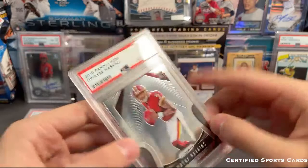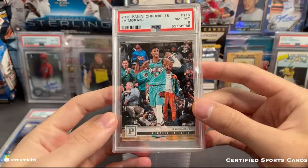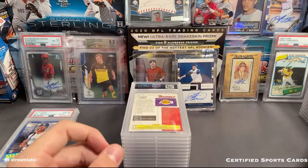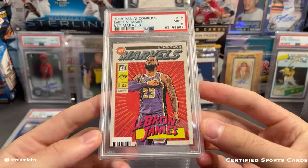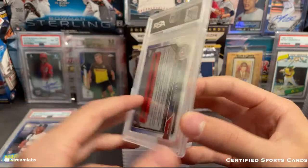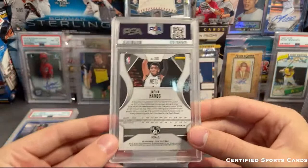Dwayne Haskins - this one's definitely gone down since I submitted it - that one is a nine. A Ja Morant - that one got an eight. See, this grader has been pretty strict. You can't really see much wrong with that - I think at minimum it should be a nine. Here's a big one - a LeBron James Net Marvels. This is kind of like the Donruss inserts that go for a decent amount - got a nine. Still a sweet card. Relvis Martinez - I think this is a first Bowman auto purple, that one got a nine - numbered out of 250. We got a Jalen Hands - that one got a mint nine.